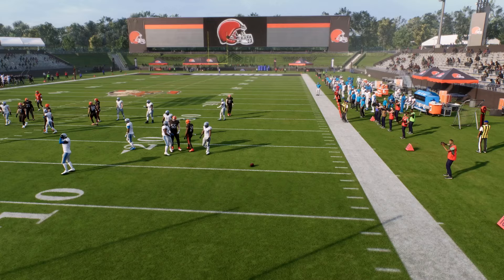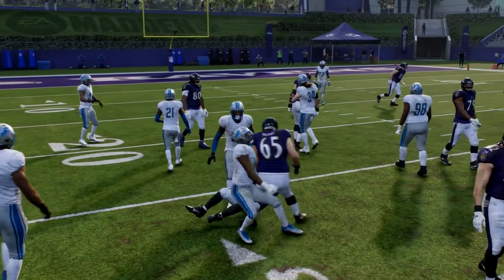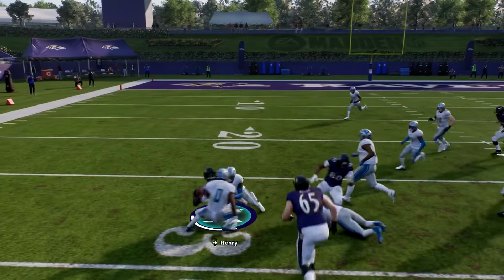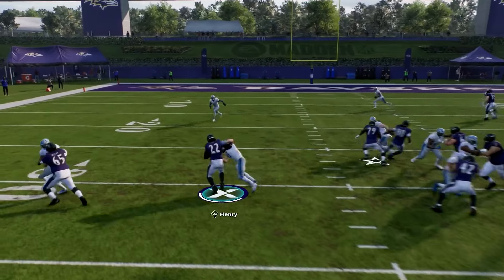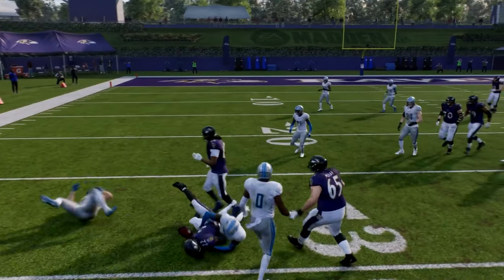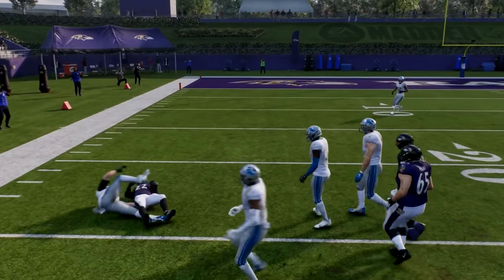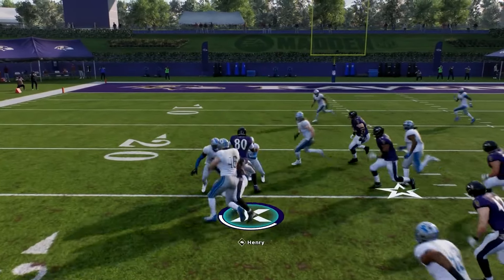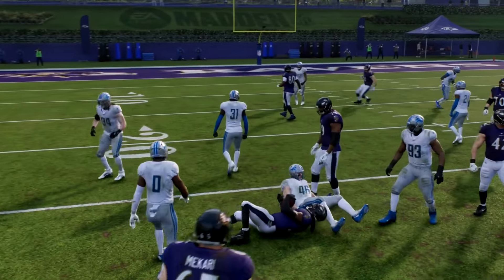Now let's get into Derrick Henry. He has a stiff arm rating of 99 and a break tackle rating of 97. He also has the abilities Arm Bar and Wrecking Ball. Even with a lesser animation, if you don't completely land that stiff arm you'll still get a great animation and pick up more yards. With Derrick Henry, you can press turbo and still get good stiff arm animations — unlike other players without the Freight Train ability, where I don't recommend pressing turbo at the same time.